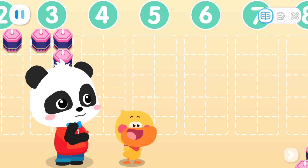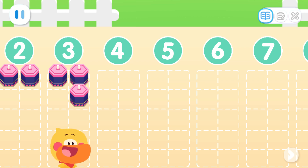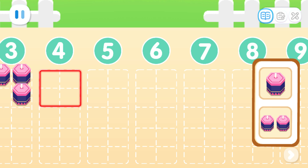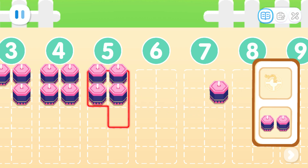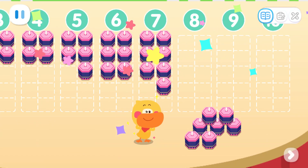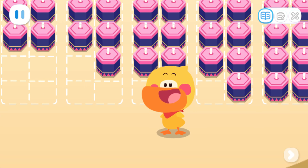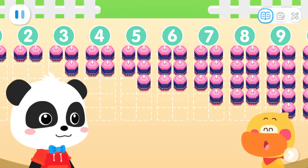How should we place them? Look! Dr. Monkey has already written numbers on the ground. I got it! In numerical order from 1 to 10, place as many fireworks as the number indicates. Kids, can you help me with these? Leave the rest to me! Look! We have more and more fireworks placed!